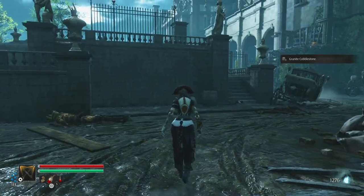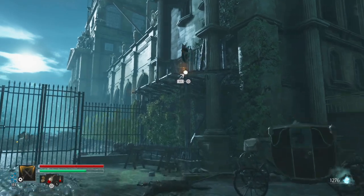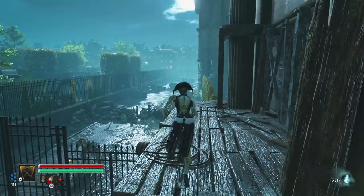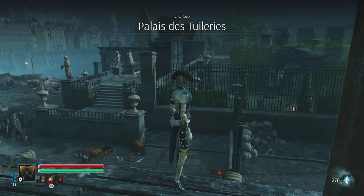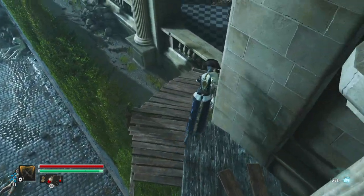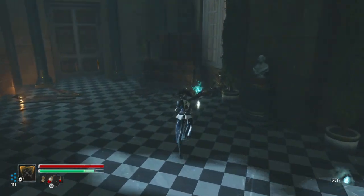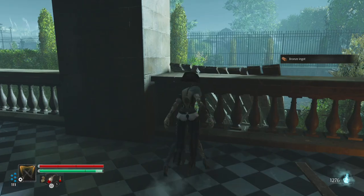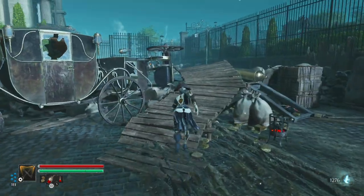We're obviously going to be using some of the tools that we've got there — for example, the ability to use the zipline to get up this way. This is mostly a shortcut. We are going to go ahead and clear this area out here, but I just want to show you guys that if you do want to nip on past a lot of the enemies here, you don't have to fight absolutely everything. Because we want to clear everything out and defeat every enemy at least once, we will be doing everything.